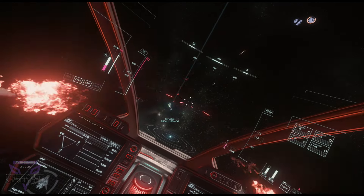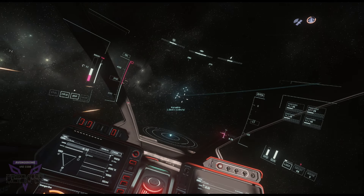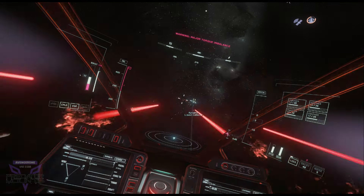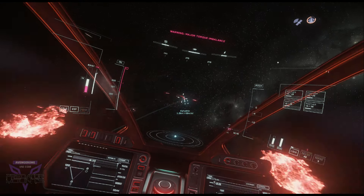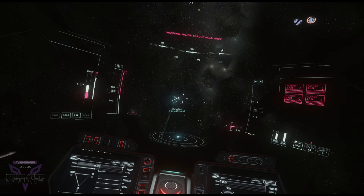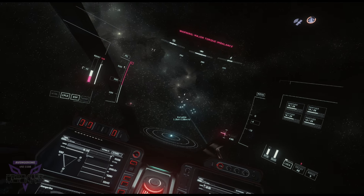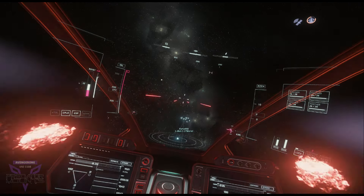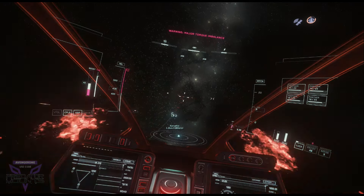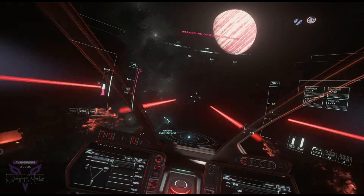We're going to roll because we need to push ourselves up a little bit so that we actually maintain a vector that's in line with our attacker. To put this very simply: in order for me to get close to the enemy, I have to make sure that I'm not undergoing any kind of turn that's going to offset moving towards him. The fastest way towards the target is just a direct line to the target.